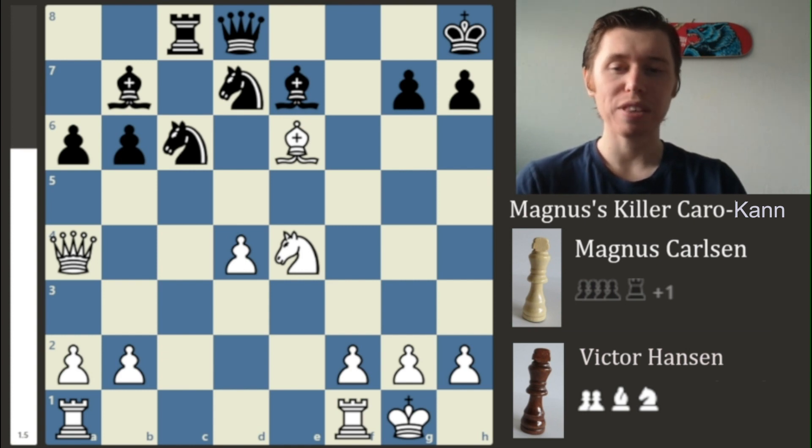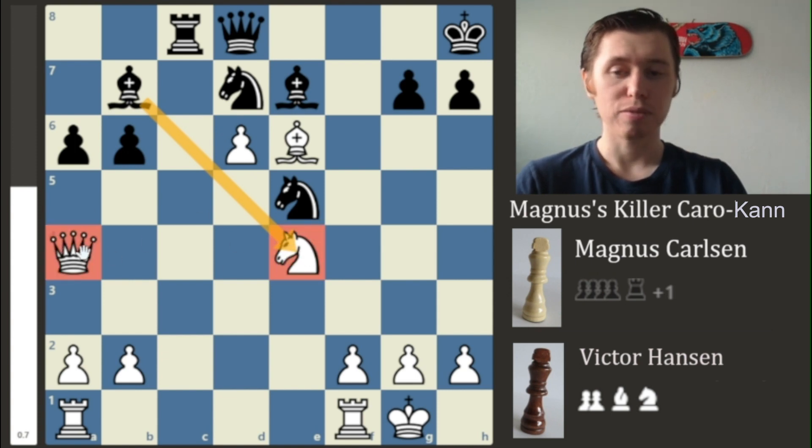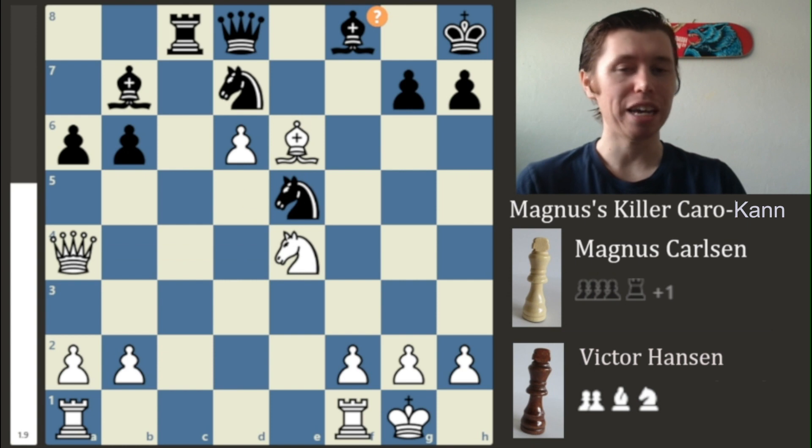Magnus takes control of the initiative and plays D5 — the Knight has to move out of the way and swings to E5. Magnus now plays D6, pushing further into the position. After this move, the Bishop reopens and is looking at the Knight, so the Queen has to stay protecting it. A bad move follows — Bishop to F8 — backing the Bishop into a jail cell from which it will not get out. Victor should have placed it on F6 instead.